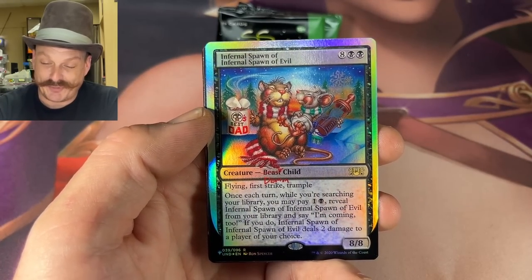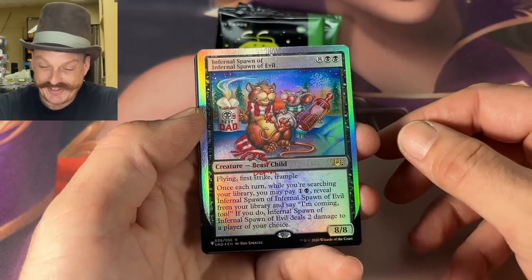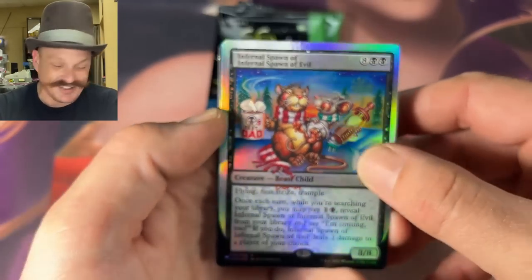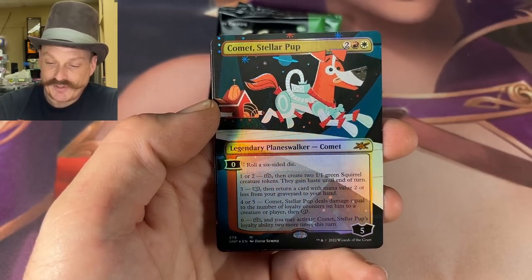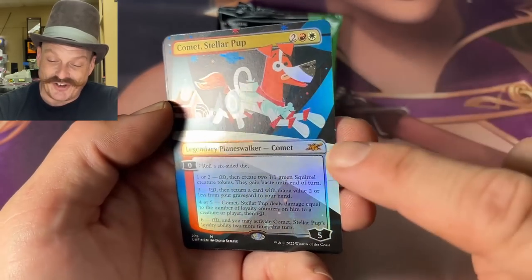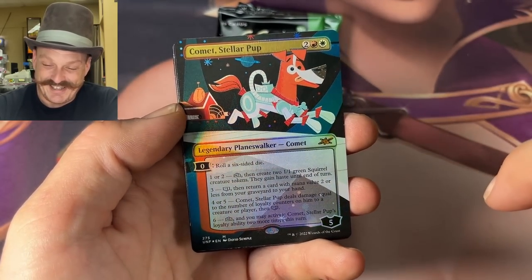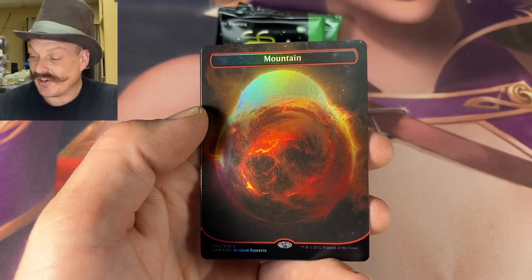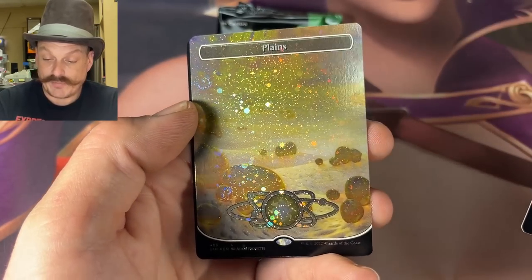Cosplay — is that galaxy? Killer Cause — yeah, mythic, it's acorn as well. Roxy — Infernal Spawn of Infernal Spawn of Evil! It's a beast child — it's a demon child. Oh we got both our big showcase full-art cards! I like that art better. Regular foil — that's nice. We got Jay sent him a Mountain — look at that.